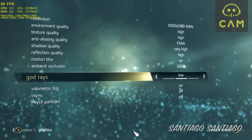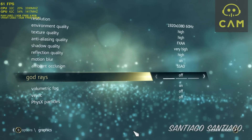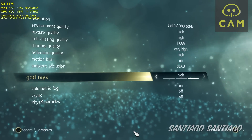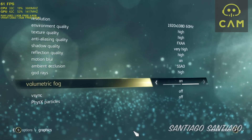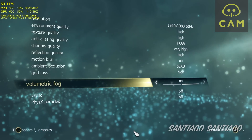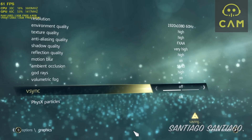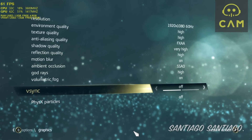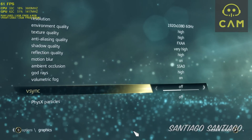For God Rays you have Off, Low, or High — I suggest turning it off or keeping it on Low, as it takes a noticeable performance hit. Volumetric Fog: I suggest turning it off, but I'll keep it on for now and tweak it later. For Vsync, keep it off in-game. If you want Vsync, use the one from NVIDIA Inspector, since the in-game option caps the game at 30 fps for me.